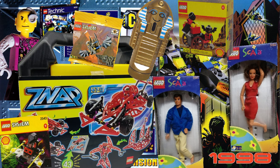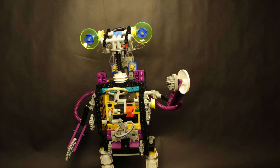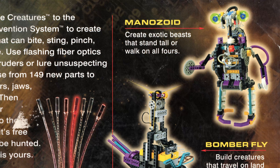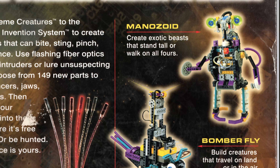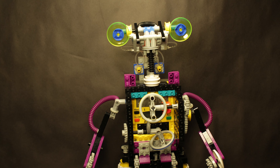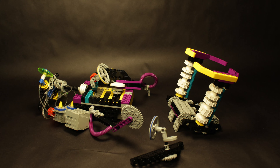LEGO was doing some weird stuff in 1998, but Manazoid is something else. This fella is our most decent attempt to get the vibes and general look of Manazoid right, because it's tough to build a figure 100% accurately from a single 3.5-inch tall image. The way we chose to interpret the build does allow for pretty easy access to the RCX brick, but maybe it's too easy since he's pretty fragile in this state.